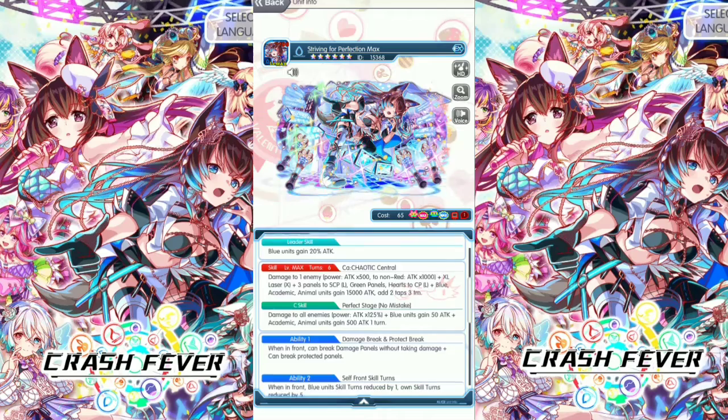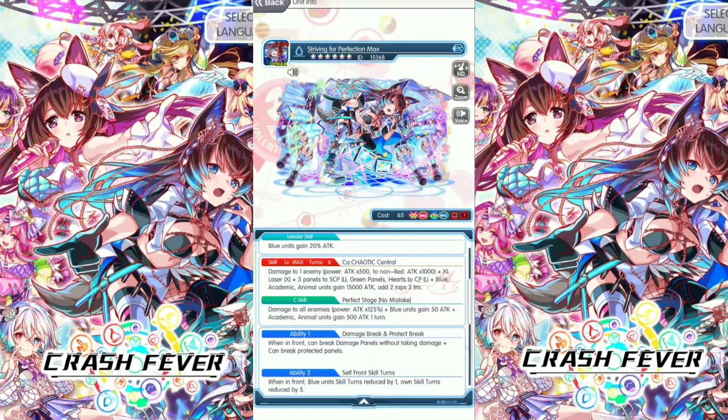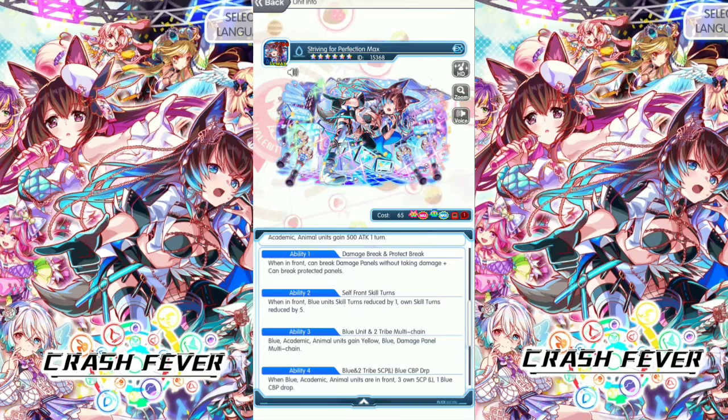The C skill is Perfect Stage, no mistakes. Damage to all enemies, power attack times 125%. Blue units gain 50 attack, academic animal units gain 500 attack for 1 turn. Every hit is damage break for tap break. Ability 2: when in front, blue units' skill reduced by 1, own skill reduced by 5.